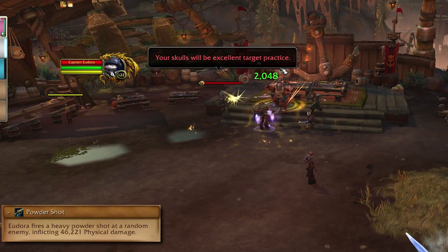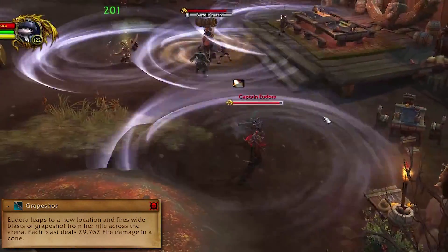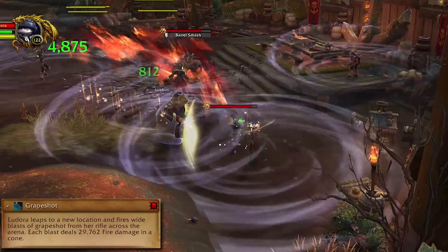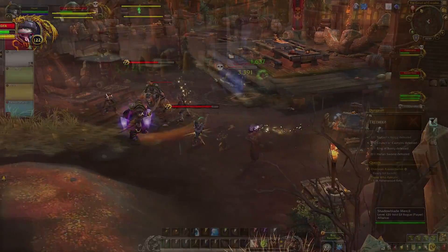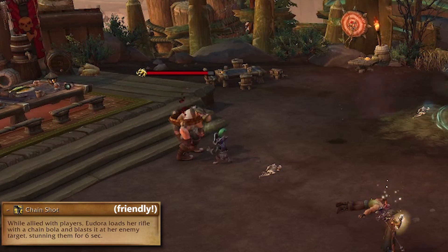If you're fighting Captain Eudora, she'll assault players with Powder Shot, which mostly just places her Annoyed position. She'll also fire Grapeshot across the arena, sweeping the area with a right-to-left cone attack as you face her — get behind her, or if you're too far out just move right so you're out of it quicker. If she's on your team, she'll cast Chain Shot on enemy Captains, stunning them for 6 seconds at a time.